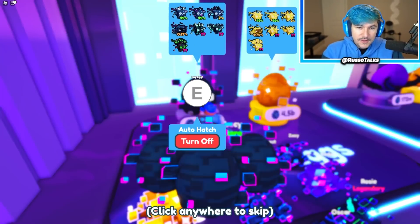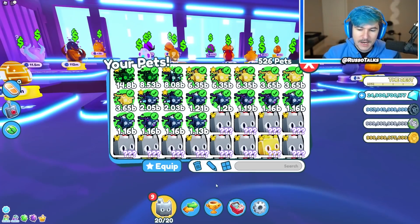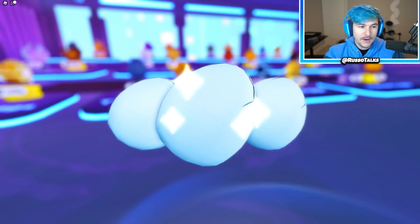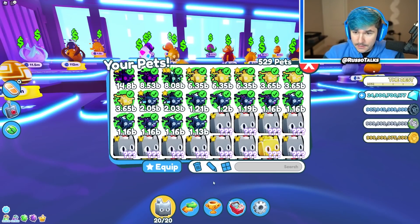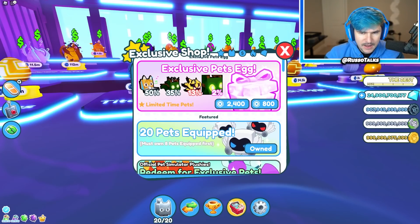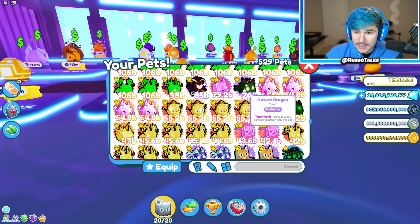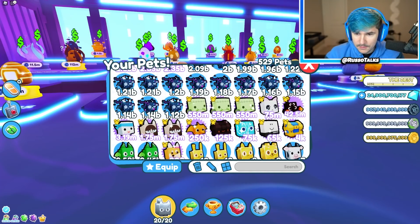That's pretty much it for this update — we covered everything other than the secret door and buying the Robux egg, which we're doing in the next episode. We'll probably do it until we get the 2% rarest. Let's buy three right now to hold you guys over. We'll buy the 2,400 bundle of three exclusive eggs. Oh my — wait, is that the rarest one? Nature dragon! The nature dragon is 70 billion! The worst one, keyboard cat, is 27 billion.